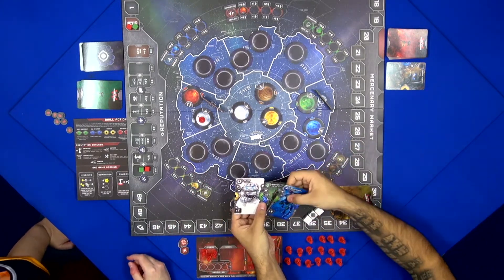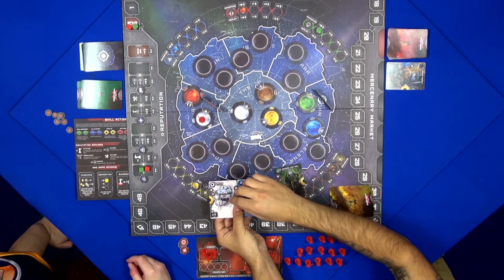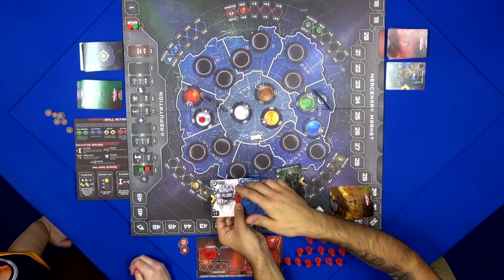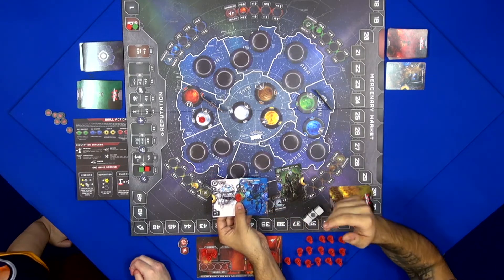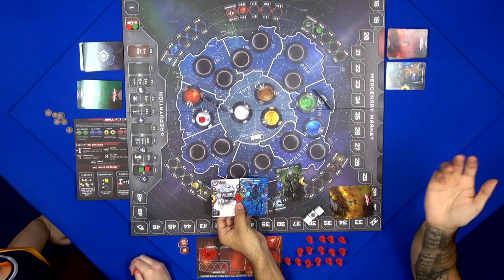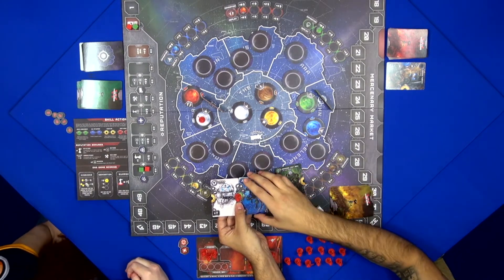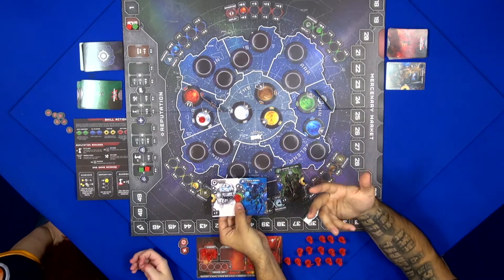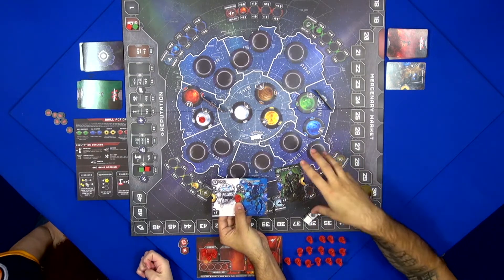You do get bonus points if your cards match. When you match like this, you can put a guard on it. That guard protects both of these mercenaries from an assassination action, and you get points for them at the end of the game — one point for each guard. So you definitely want to match them. And if you match another one from the same color, two from the same color, you get to play a special skill action, which is a bonus action during the game.